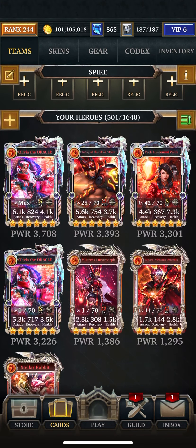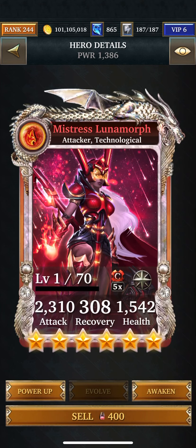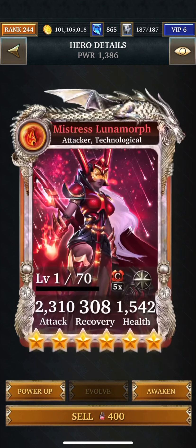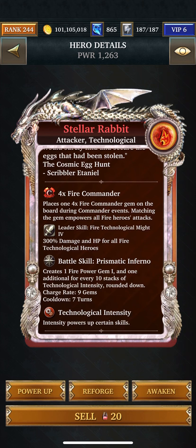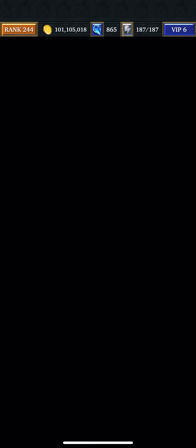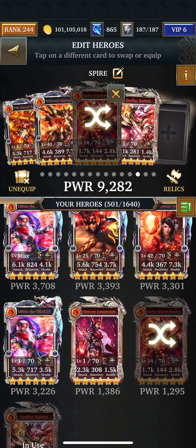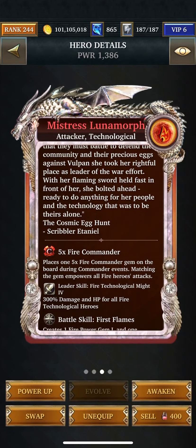Next up is technological. One power gem, and one additional for every eight stacks of attack intensity. I think I have another one who does the same thing — one power gem, and one additional for every ten stacks of attack intensity. I'm going to put them both in there, hoping they're going to work like the fable team where you just build up intensity. There are seven turns.